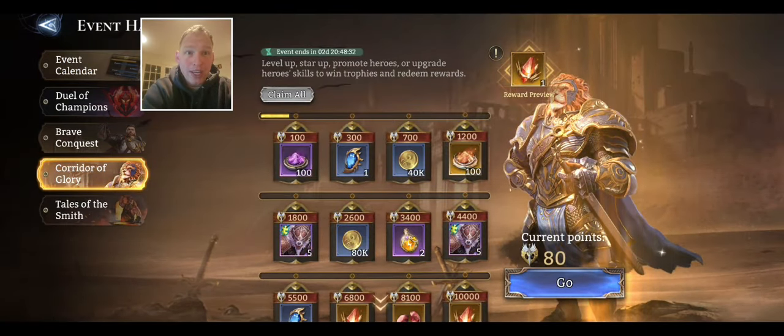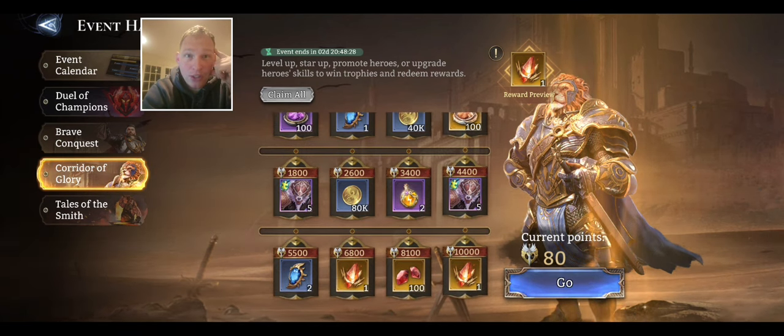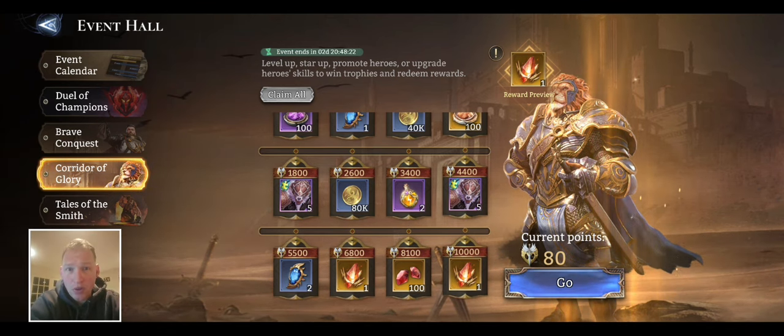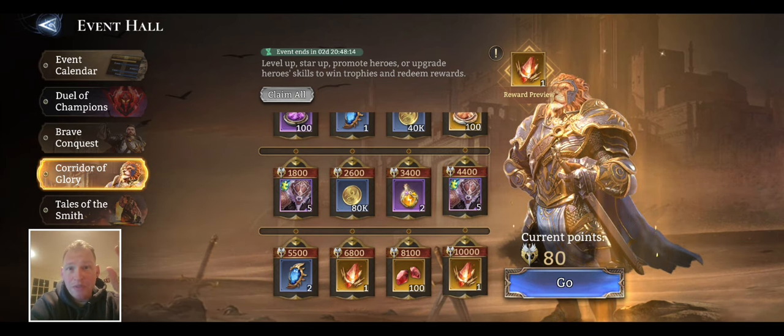If we go to the Corridor of Glory, this is essentially — if you're coming from Raid Shadow Legends — this is your champion training event. So you level folks up, you promote them, you star them up, whatever the case may be. You do all that stuff, you develop your champions.